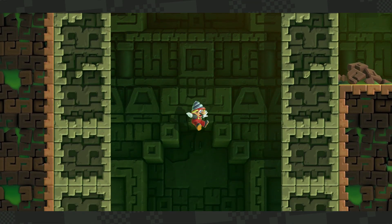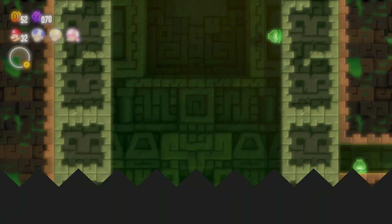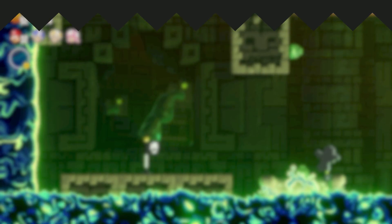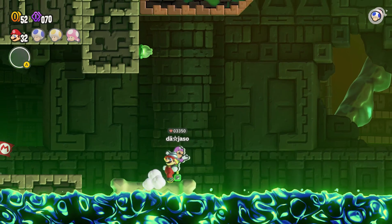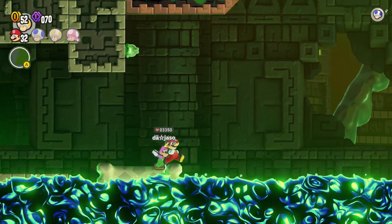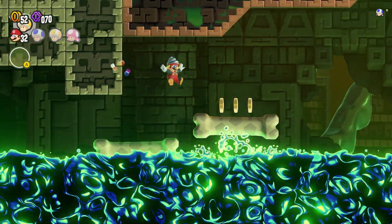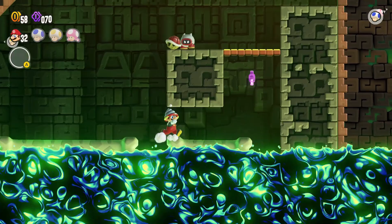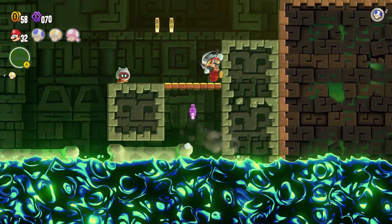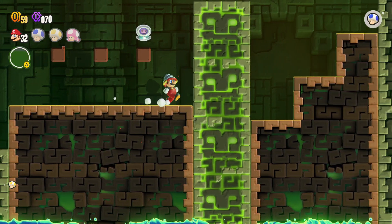And now this will bring you down to the checkpoint. Now touch this green flower and use the Safety Bounce badge to touch the next one.